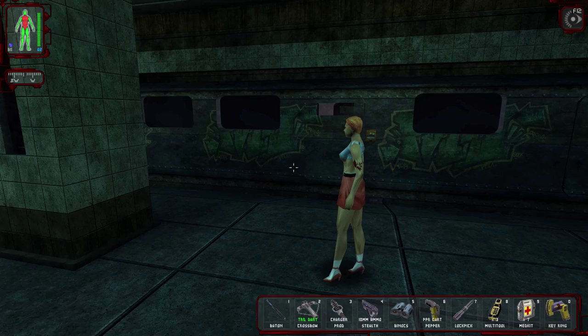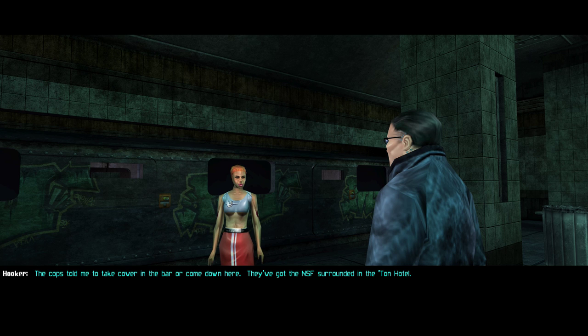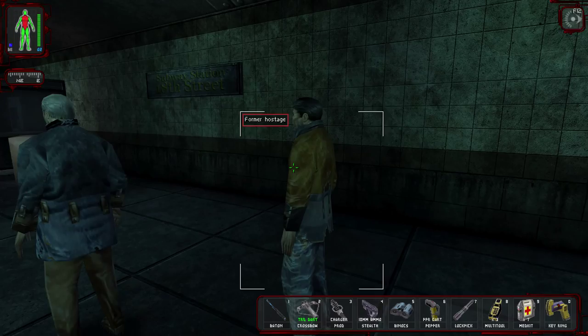Saw somebody run. See that guy over there. How's it look on the street? How's what look? The fighting — is it heavy? The cops told me to take cover in the bar or come down here. They've got the NSF surrounded in the Ton Hotel. Hostages? I don't know. Is that it? Yeah. Thanks. You saved my life. Oh, it's you. How's it going? Oh, can't do anything. I'll be okay.